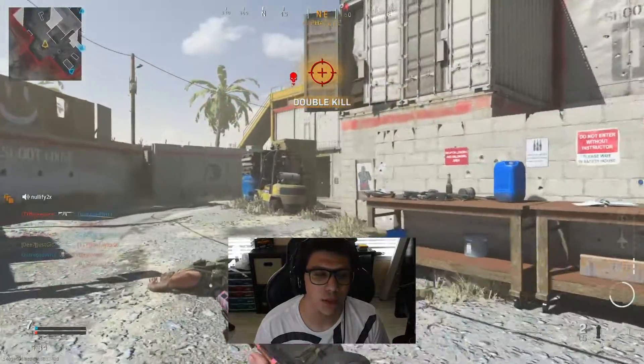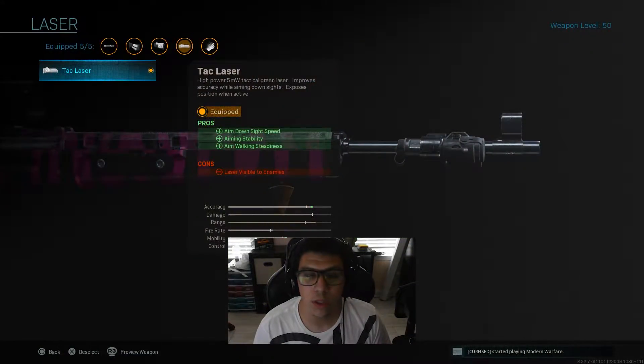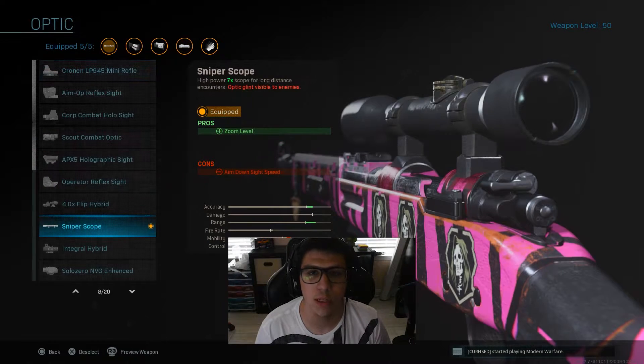The first attachment is going to be the Tac Laser. It gives you more aim-down-sight speed and more aiming stability. Your laser can be seen by opponents, but most of the time they don't really notice it — I guess I'm just facing bots or something — but they just don't see the green thing on their screen.